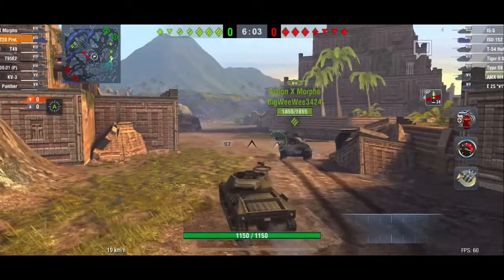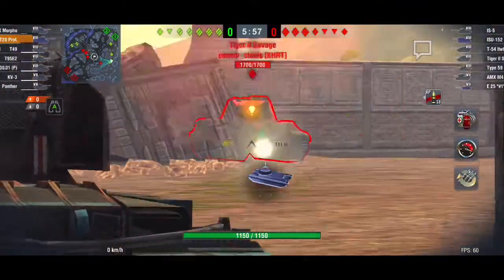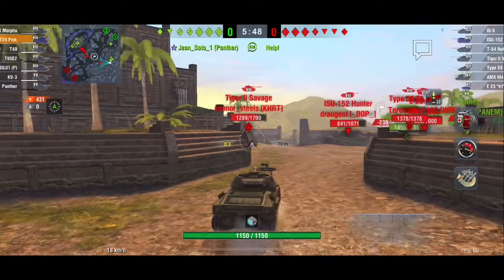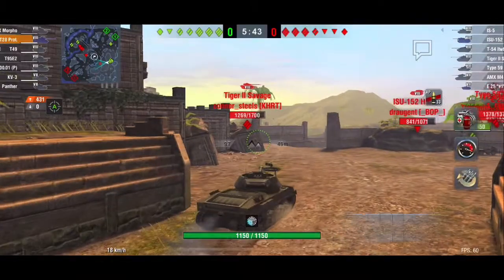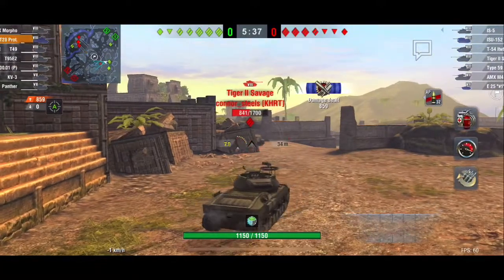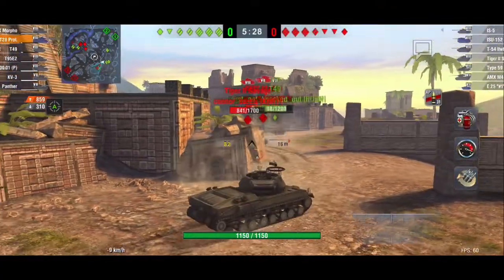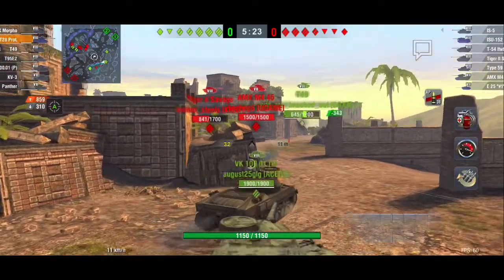Next up we're watching Sokonku Gaming driving the T28 Prototype, the tier 8 American tank destroyer — definitely better than the normal T28 because of that turret. It has a slower rate of fire and worse armor thickness, although you'll actually get more bounces in this TD than in the normal T28. Penetration is a lovely 248 millimeters and its rate of fire is around 9.7 seconds.